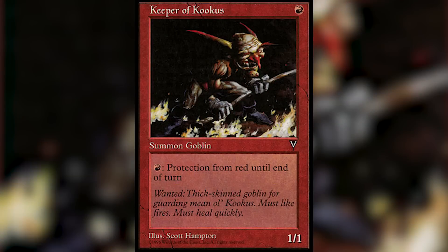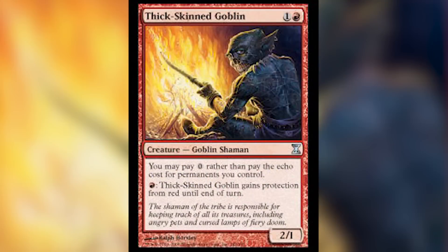Our next card is Keeper of Kookus. The flavor text for this says: 'Wanted — thick-skinned goblin for guarding ol' Kookus. Must like fires. Must heal quickly.' This job search text is actually referenced in a later set with Thick-Skinned Goblin. Look, he showed up for the job!